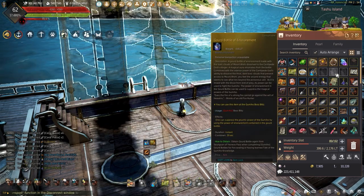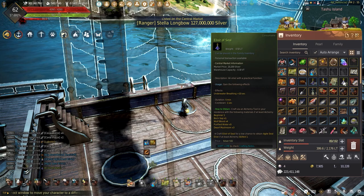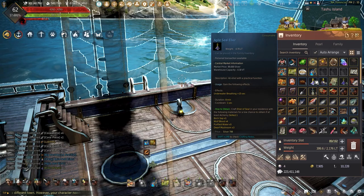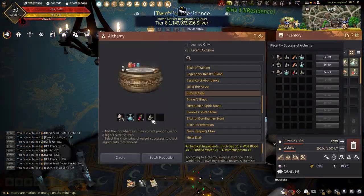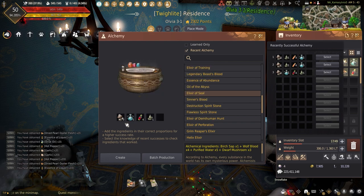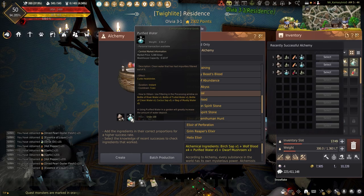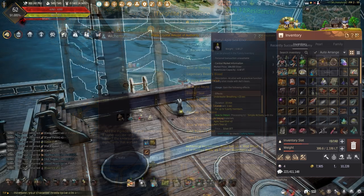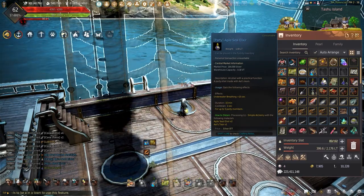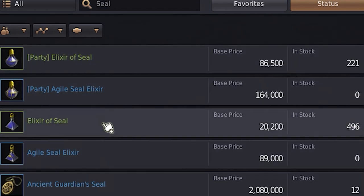Next we have the Agile Seal Elixir. The normal green grade elixir of seal gives plus 10 seconds for 5 minutes, while the blue grade has plus 15 seconds underwater breathing but lasts 8 minutes. Making these elixirs can be done using alchemy with 3 Dwarf Mushroom, either Wolf, Rhino, Cheetah Dragon, or Flamingo Blood, and 5 Purified Water. A party version can be made using the Owl's Tear, which will give the effects to up to 5 party members for 15 minutes. All these can also be bought off the Central Market.